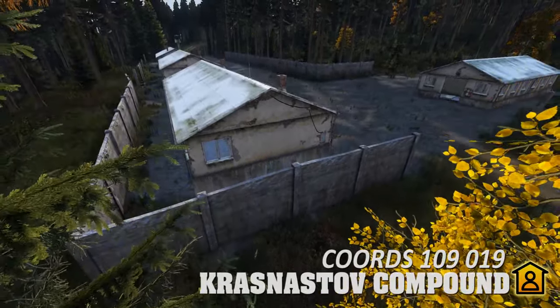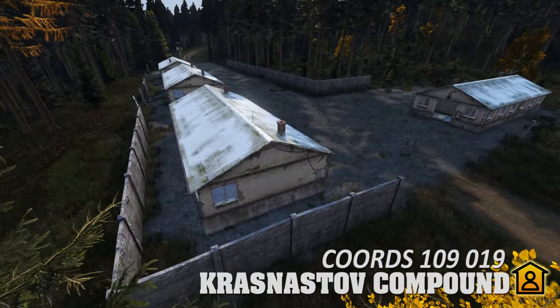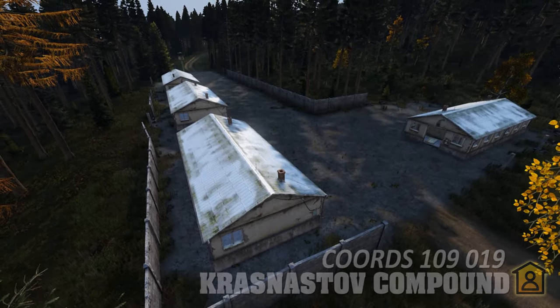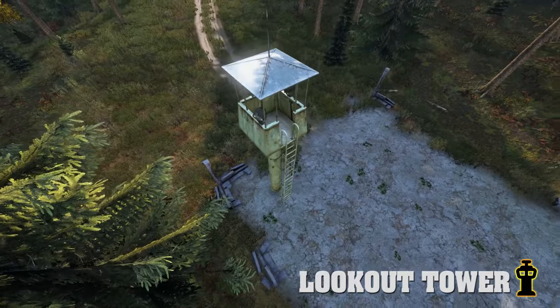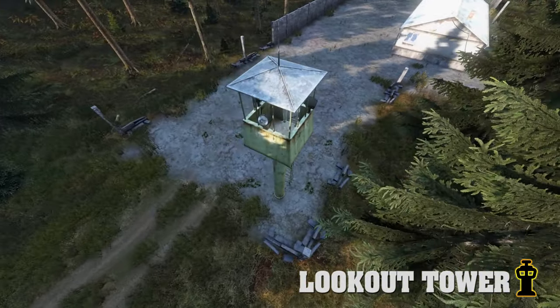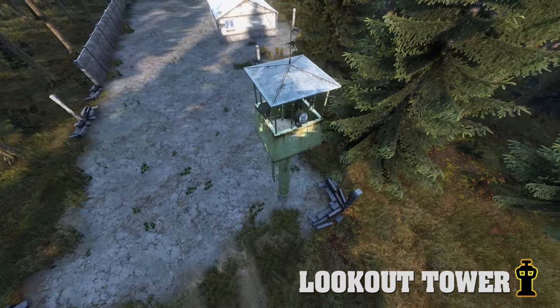Krasnastav Compound is the clitoris of civilian-style barracks. Most people think it's a myth, most people have never seen them, and only real men know where to find them. There's also a lookout tower there that spawns all sorts of gear from guns to ammo to armor, so take a look while you're there. It's worth checking.